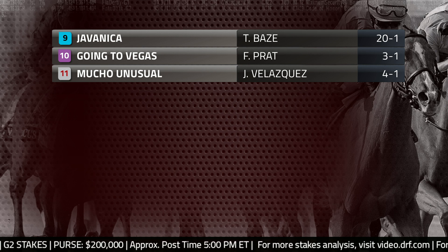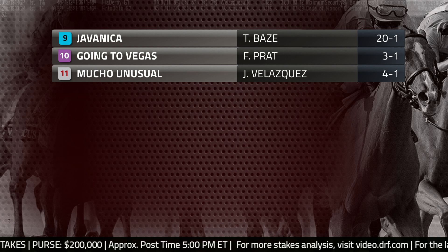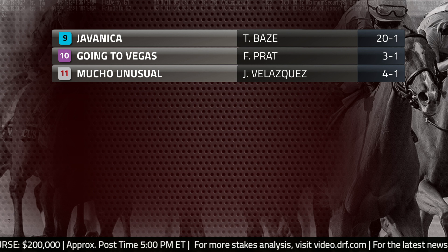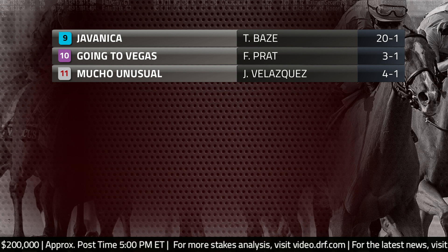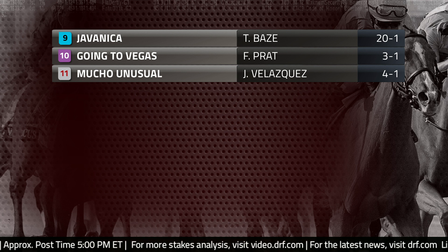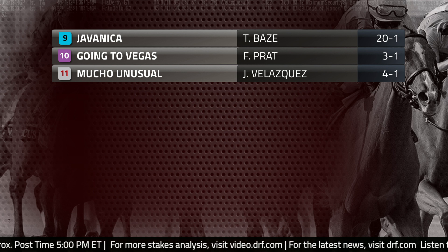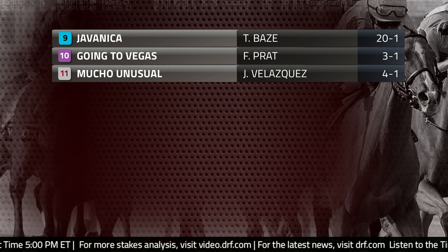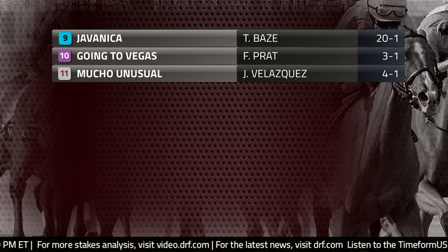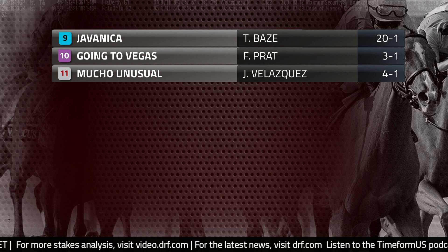When you come right down to it, I believe that the race revolves around one of two horses: either the likely pace setter, Legs Galore, or Going to Vegas, who we haven't seen in four months. As far as Legs Galore goes, she's a California-bred gray. She is a sprinter, or she has been most of her career. I'm talking about number five, Legs Galore.